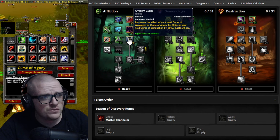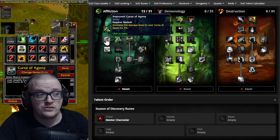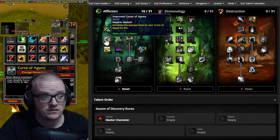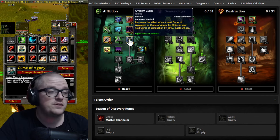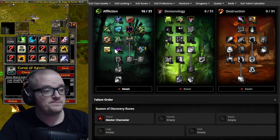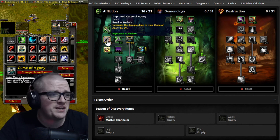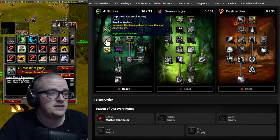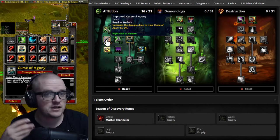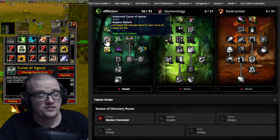Other than that we go with Improved Curse of Agony, which increases Curse of Agony damage by 6%. That's a good combo because we're going to have every curse up on our targets. Remember that Curse of Agony ramps up in damage — the last tick is the highest — so 6% is quite significant at the end.